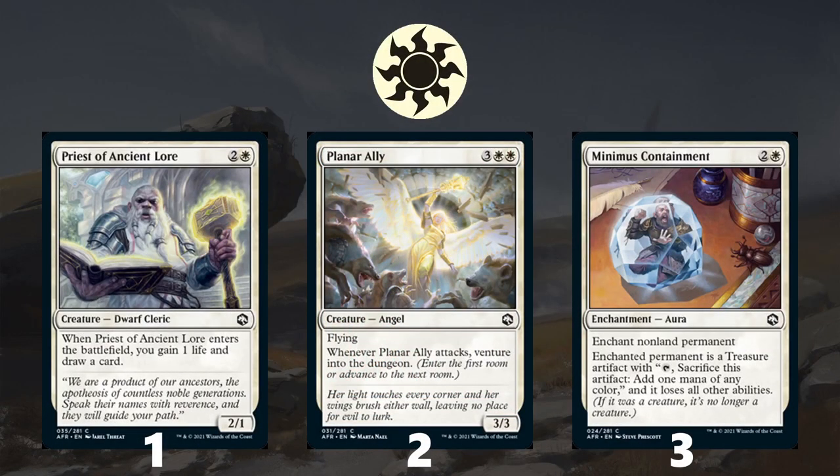Moving on to the top commons, starting with white. At number one is Priest of Ancient Lore — a rock-solid three-drop that draws you a card so it replaces itself, and gaining one life is nice for winning close races and triggering life gain synergies. At number two is Planar Ally — a little expensive at five mana, but it helps you venture into the dungeon consistently, which can help you complete dungeons and get the powerful payoffs at the end. At number three is Minimus Containment — sometimes you just need a removal spell, and this can take care of any non-land permanent. Giving them a treasure isn't the best, but it's still a catch-all removal spell you're going to want access to.